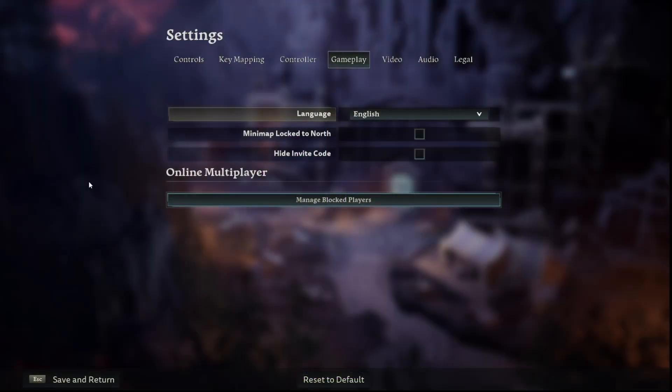First, we have to go into the settings of our game. Now we have to go into the gameplay tab that is located at the top.